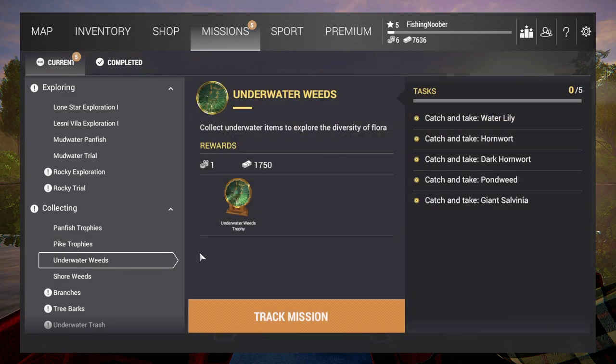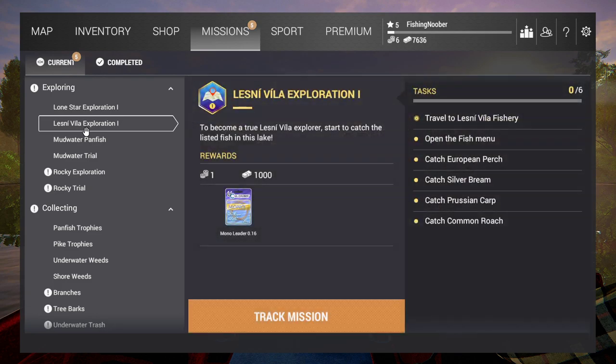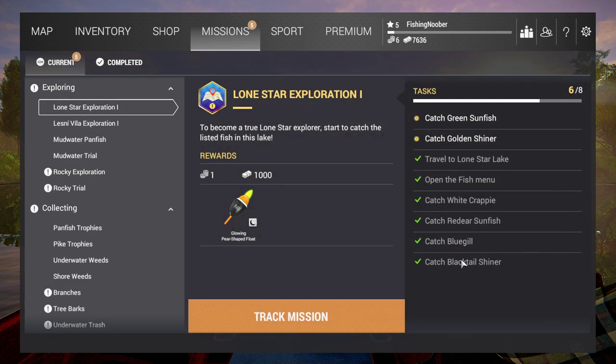Of course, if you're already in the area and you have the equipment, just go for it — the missions will count even if you don't actively track them. For example at Lone Star, I never focused on this mission but I've already caught all this fish passively. I just need a golden shiner and a green sunfish and I'd complete it — really easy if you started the game focused on it.